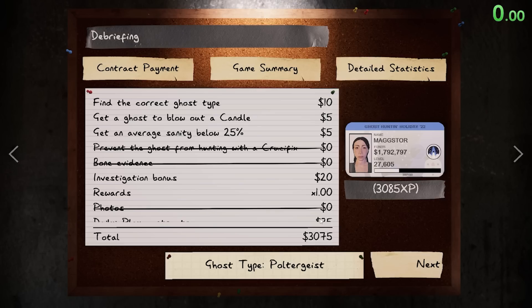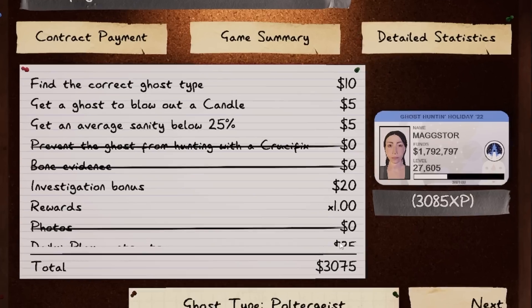That was much easier than the ones with evidence! We also got super easy ghosts we could tell from their hunting behaviors. If you get a Mimic, Goryo, or a ghost that doesn't want to do its ability, it's super annoying. I have some guides on how to figure out ghosts based off their ability with no evidence — I'll link those below if you're finding this challenge difficult. As always, feel free to ask any questions. Hope you enjoyed — drop the video a like, subscribe, good luck ghost hunting, and I'll see you in the next one.